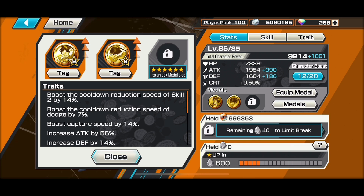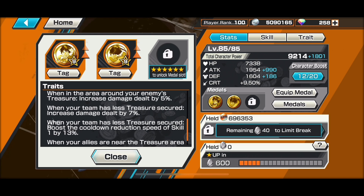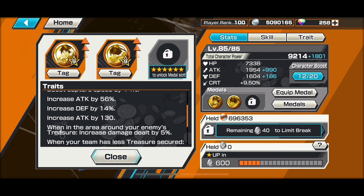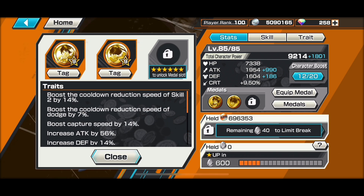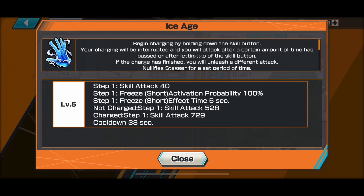The medals I've equipped are Elephant Gatling and Jet Rocket. Those two medals with the Luffy set give him damage increase as well as Skill 1 cooldown when you have less treasure, Skill 2 cooldown for their double traits, and some dodges and capture speed. I prioritize attack because at his level, he needs to do big damage to get rid of opponents so you can survive.